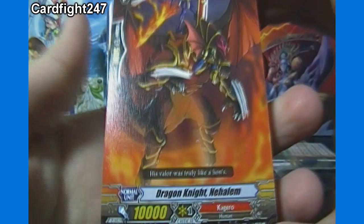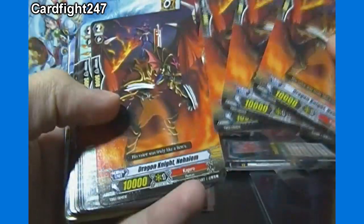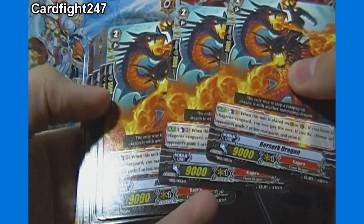We got Grade 2 Dragon Knight Nahalem — no abilities, but has 5,000 Shield — and 4 of him. And we got some more Grade 2 Berserk Dragons, 3 more, none of which are foil.